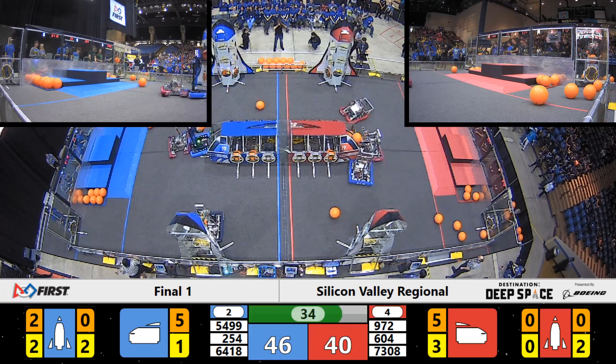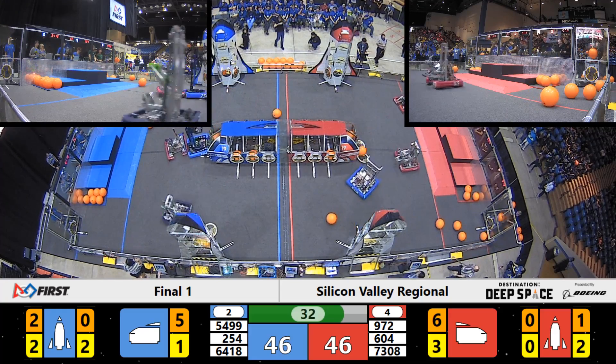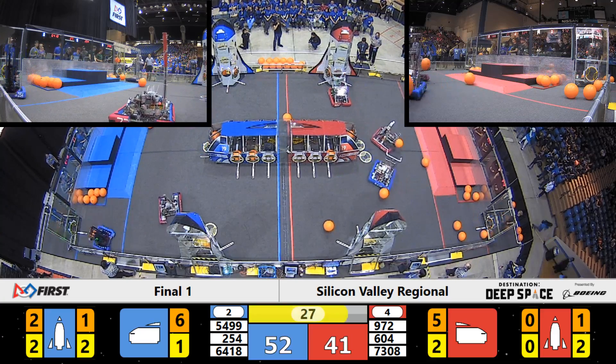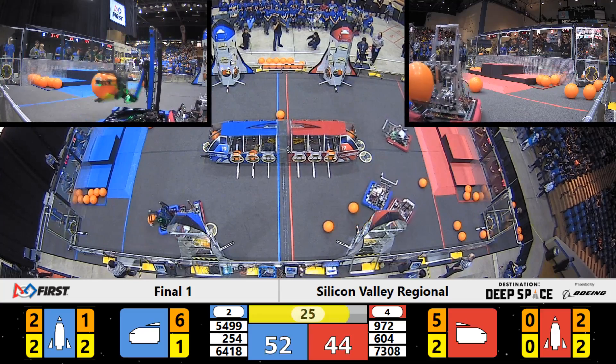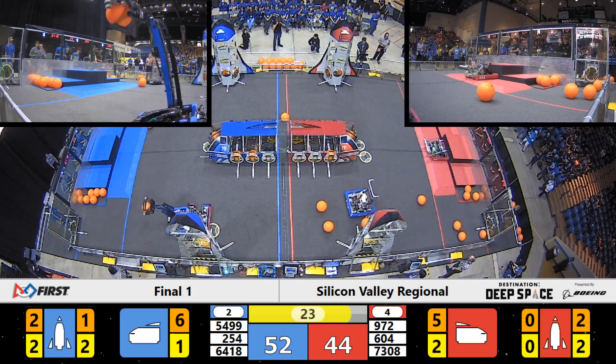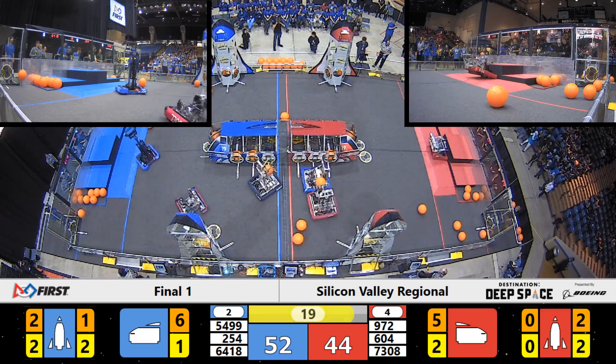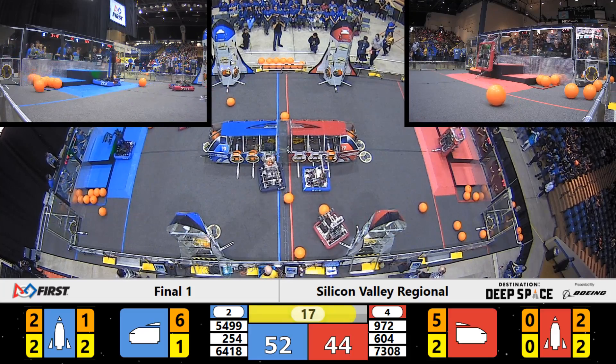T-minus 35 seconds remaining, but that cargo is still not scored by Chasy Poops — they score now for three more points. Chasy Poops pull into the lead for the Blue Alliance, now leading with 52 points. Red Alliance has two pieces of cargo placed in that Red Alliance rocket with two cargo panels as well. T-minus 20 seconds remaining — it's still less than a 10-point match.